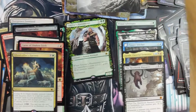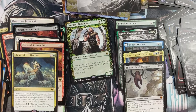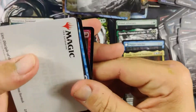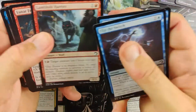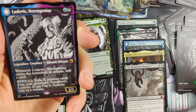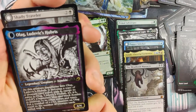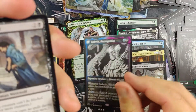We dropped Meathook Massacre! Got a Devil Token. Did not get our foil that we're looking for. We'll take another Foil Island instead. Ludovic — pretty nice. Whenever it enters the battlefield or attacks, mill a card, then you can exile target creature cards from your graveyard, transform them only as a sorcery. And then he flips over to Oleg. They look so cool and really nice.